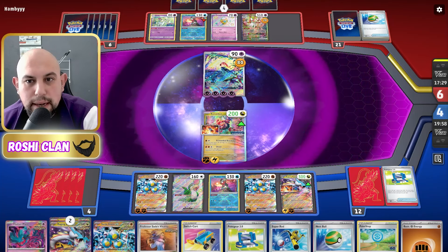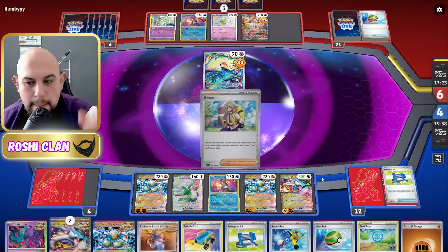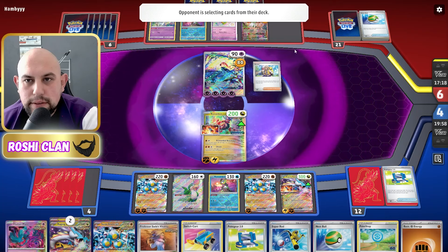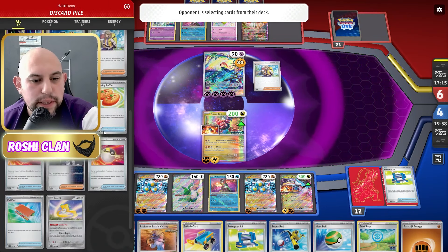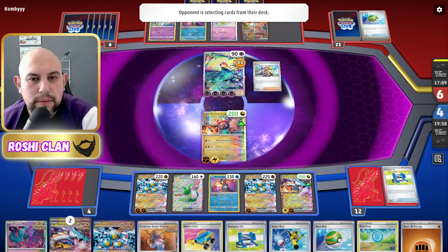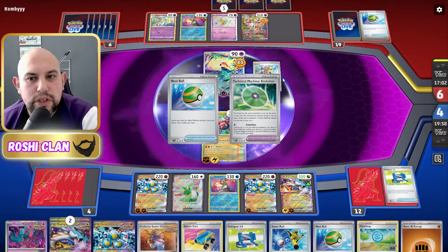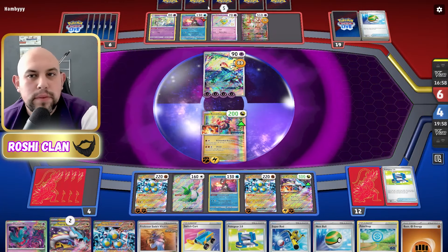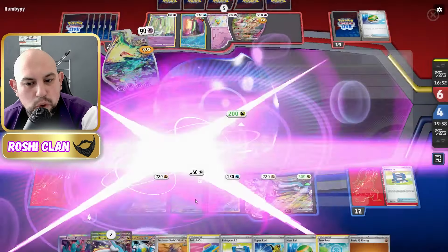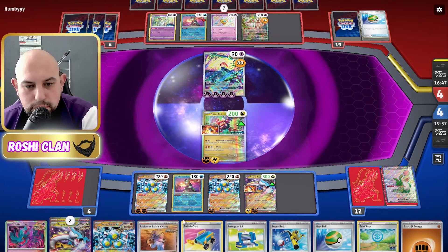I'm going to knock out this Carnivine next turn if I can. There's an Arven — so you're probably playing about four Arven in this deck — just to find the attachments. You've got one more energy and you're only doing 160 at the minute. They need to Boss the Squawkabilly and it's gone — that's two prizes for them.